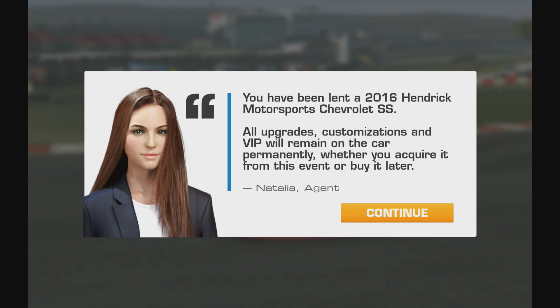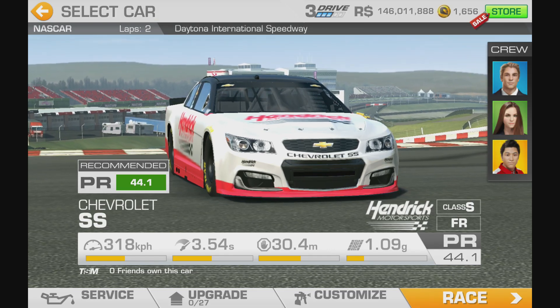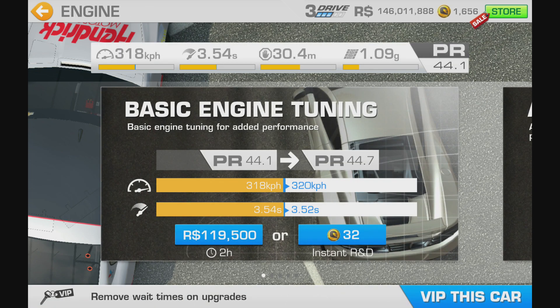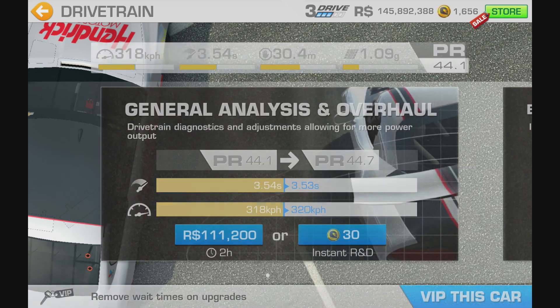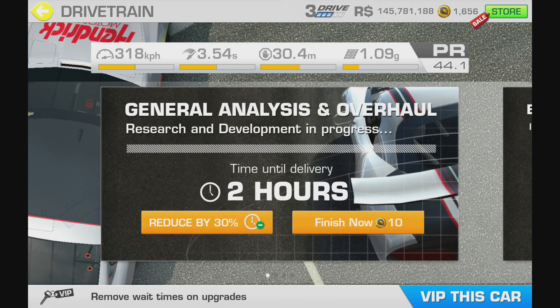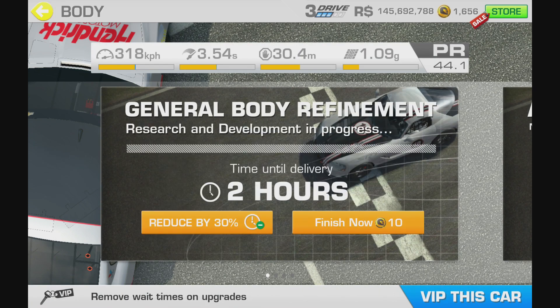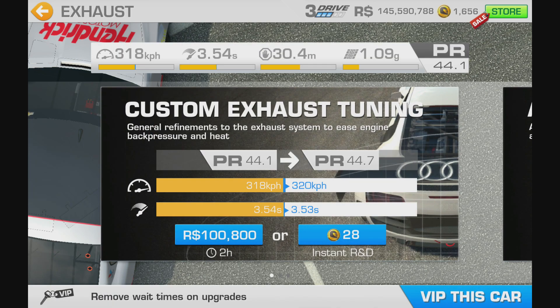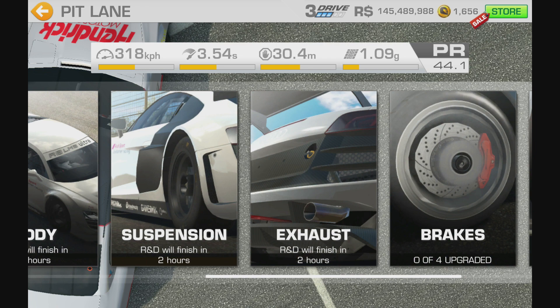You've been lent a Hendrick Motorsports Chevy SS. It says all upgrades you get to keep whether you win a car or buy later — customizations you can't normally do much with anyway, you can only change the vinyls, that's about it. So you've got the usual recommended PR — let's start looking at the upgrades. For those of you not been playing very long, this will be very expensive. When you go for these so-called free cars, you've got very little chance if you haven't got much racing dollars or even gold. I don't really think you should be attempting these until you're about level 60 upwards.